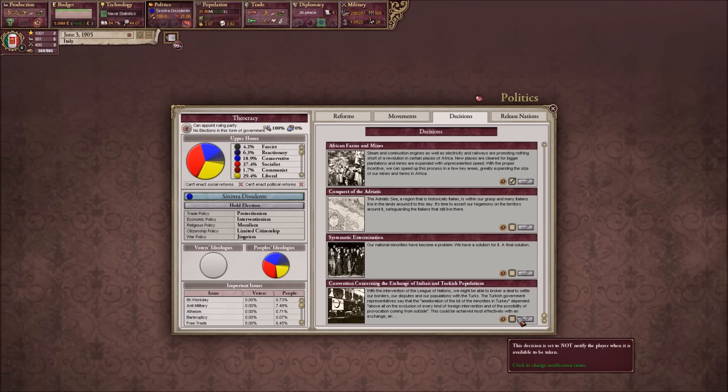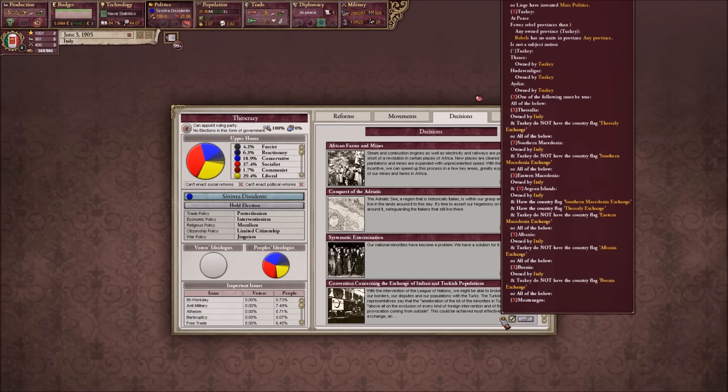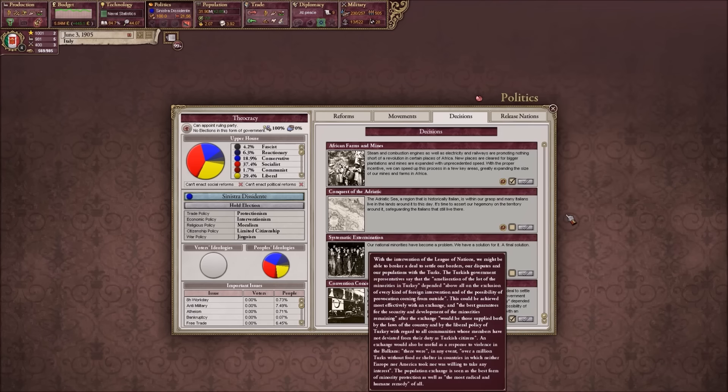What the fuck does that do? If I click on it, what happens? Turkey at peace, fear of rebels in one. One of the following must be true - all of the following must be true. Thessalia owned by Italy, Southern Macedonia owned by Italy. We can't do that, so it doesn't matter.